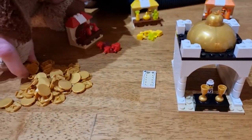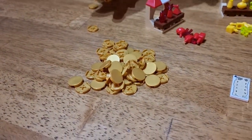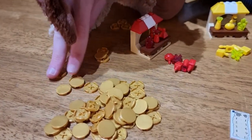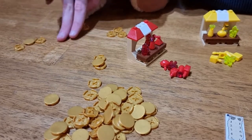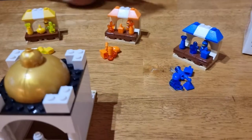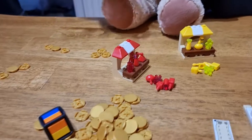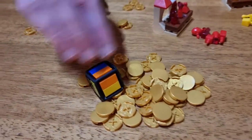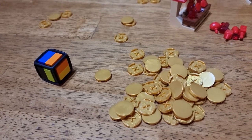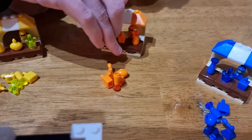Each player starts with 3 gold coins. Just as an example I will do a 4 player game, so each player will get 3 coins to begin with. In turn they each roll the Lego dice and carry out one of the following actions. If they roll a market stall they can buy an item from a market stall for 1 gold coin.